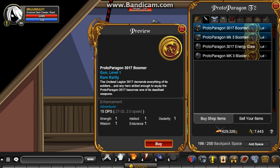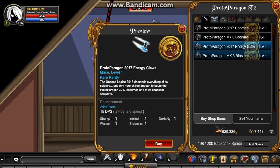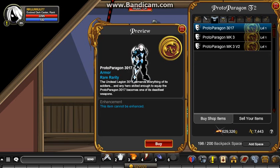In here we have the Proto Paragon 3017 Boomer, which would also be in the Tier 1 shop. Then Proto Paragon MK3 Boomer, which is only in the Tier 2 shop. Proto Paragon 3017 Energy Claw, also in Tier 1 shop. And Proto Paragon MK3 Blaster, Tier 2 shop only. Proto Paragon 3017 Armor in Tier 1, and Proto Paragon MK3 and MK3 Version 2, only in the Tier 2 shop.